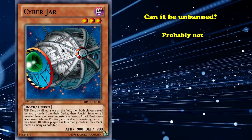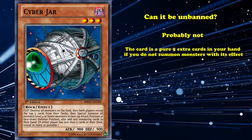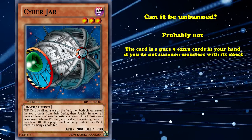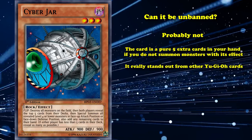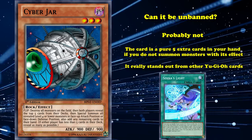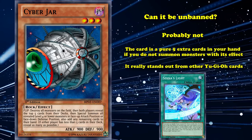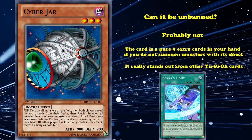Could Cyber Jar be unbanned? Probably not, even though it's a very slow flip effect monster. The card is just pure 5 extra cards in your hand if you don't summon the monsters with its effect, which could allow you to start the duel with 10 cards. There aren't really other cards in the game that allow you to get that same kind of setup. Remember, there's a card called Sekka's Light, which is only a plus 1 in card advantage — it just lets you draw two cards and mulligan one card in your hand — but it has a side effect where you can't activate any other spell or traps for the rest of the duel, and this card is considered so good that it's currently limited to one copy.